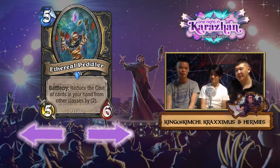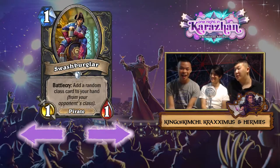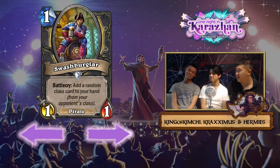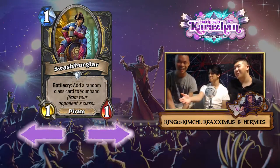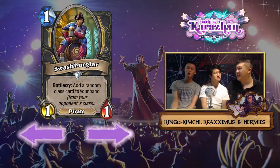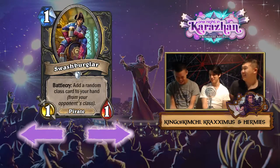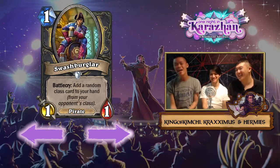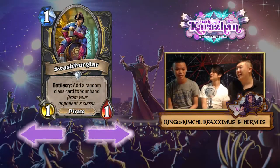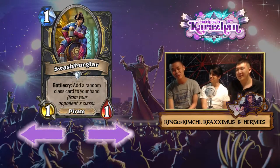Moving on, we have the Swashburglar, which is basically the Undercity Huckster — a one mana one-one — or like a Rogue's Babbling Book. This card is actually better than Babbling Book because it's a pirate, which gives it relevance. Pirate Warrior is stronger than Pirate Rogue though, since they have Fiery War Axe and Bloodsail Cultist — that's why we have the Fork, and the Fork isn't a pirate.